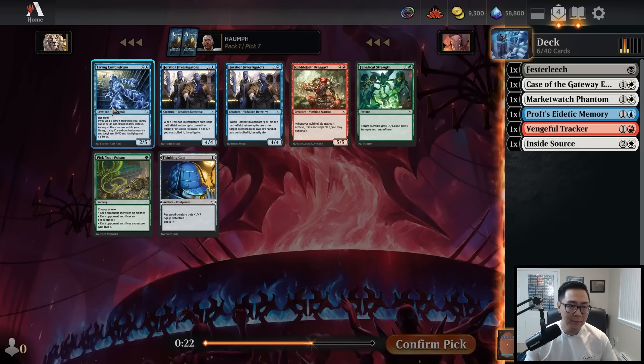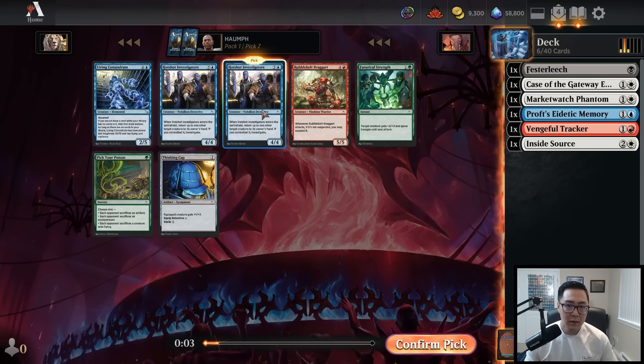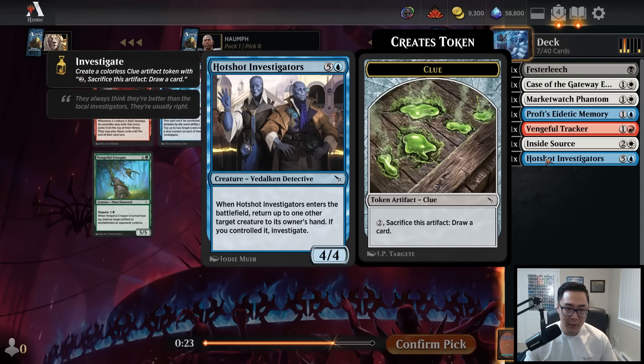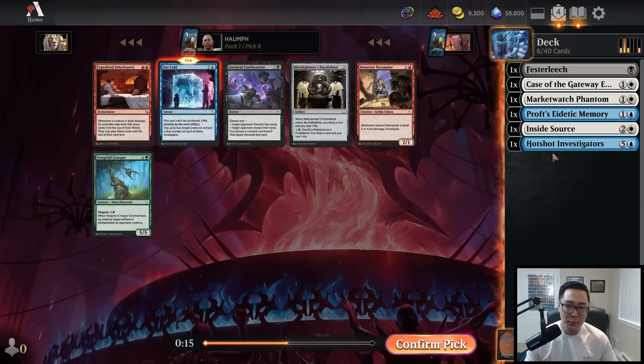Moving on, we have a pretty weak pack — Hotshot Investigators or a Thinking Cap. If we want to be blue, we can take an Investigators, but I'm not a big fan of the card — it's a little slow. I'll take Investigators, though it's not something you're super interested in this format. Here I see Out Cold over basically nothing. Red seems really cut and we didn't have a great red card to begin with, so I'm going to take Out Cold here.